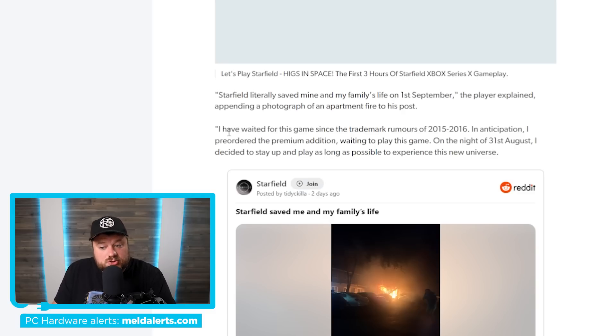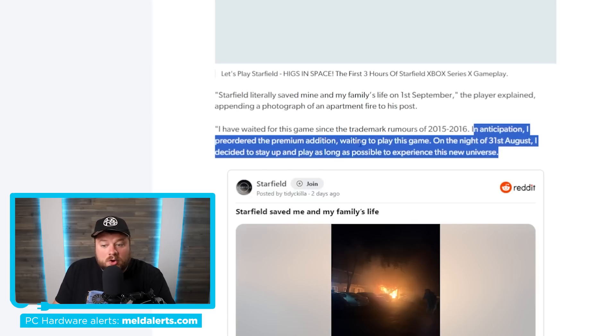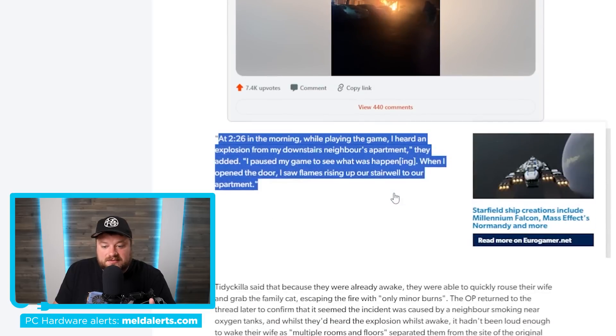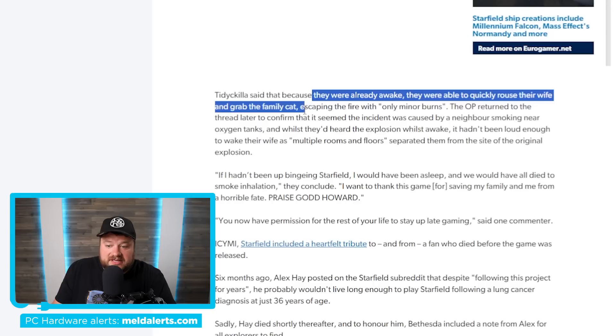He said: 'I have waited for this game since the trademark rumors of 2015 to 2016. In anticipation, I pre-ordered the premium edition. On the night of August 31st, I decided to stay up and play as long as possible to experience this new universe.' Then he said: 'At 2:26 in the morning, while playing the game, I heard an explosion from my downstairs neighbor's apartment. I paused the game to see what was happening. When I opened the door, I saw flames rising up our stairwell.' Because they were already awake, he was able to quickly get his wife, grab the family cat, and escape the fire with only minor burns.